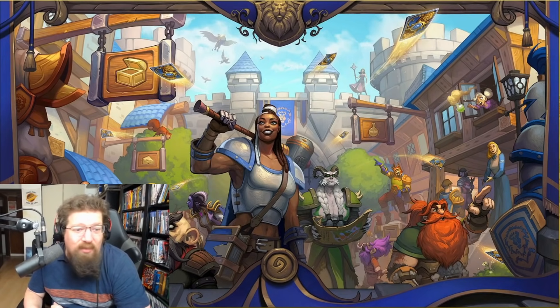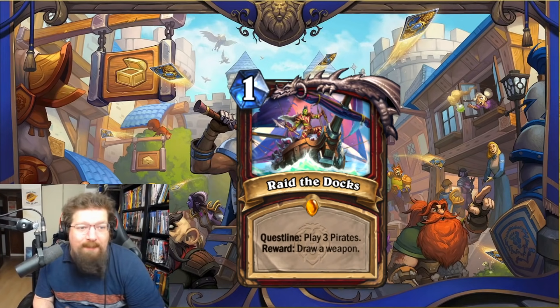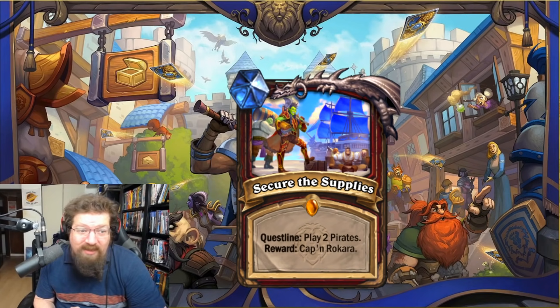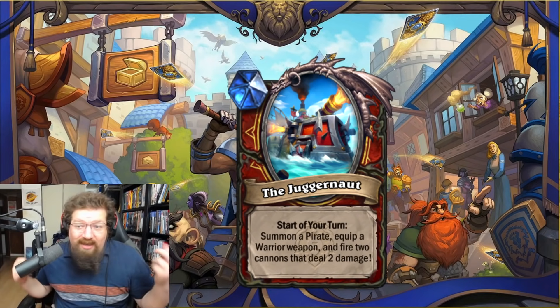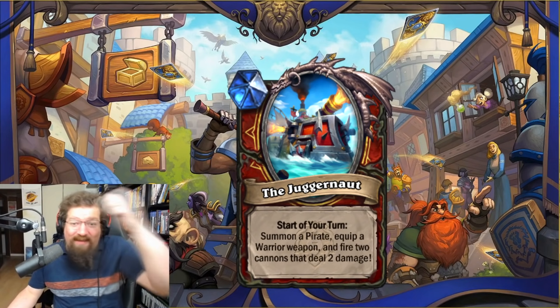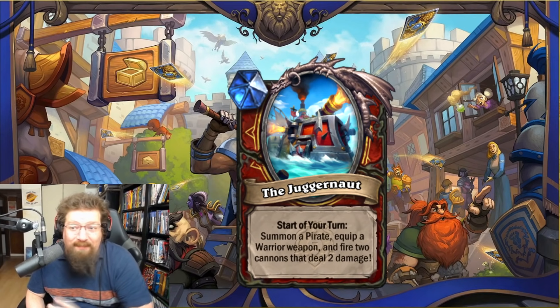Next we have the Warrior cards, starting with the new Warrior questline: Raid the Docks. First step: play three pirates — reward is draw a weapon. Second step: play two pirates — deal two damage to a random enemy twice. Then the last step after playing two more pirates — five to seven total — you summon the Juggernaut: an uninteractable token that at the start of your turn summons a pirate, equips a Warrior weapon, and fires two cannons dealing two damage. That's a spicy juggernaut — infinite value, kind of reminiscent of the old Warlock quest but it actually does something.